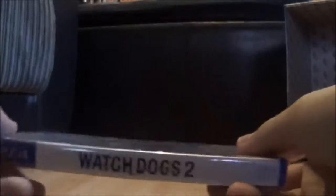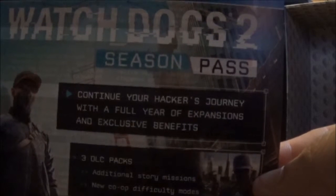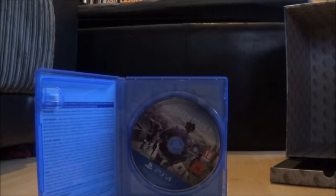Next is the game itself. It says Watch Dogs 2 — you don't get a steel case with it. It says the same as what was on the back. Inside you've got the disc and a leaflet about the Watch Dogs season pass: 'Continue your hacker's journey with a full year of expansions and exclusive benefits — free DLC packs, additional story missions, new co-op difficulty modes, additional content, the Zodiac Killer outfits, car and gun items, full customization packs,' and the Psychedelic Pack.